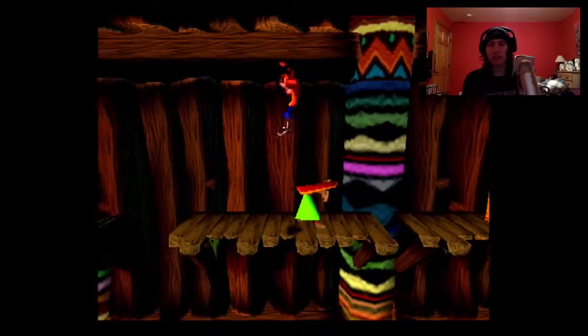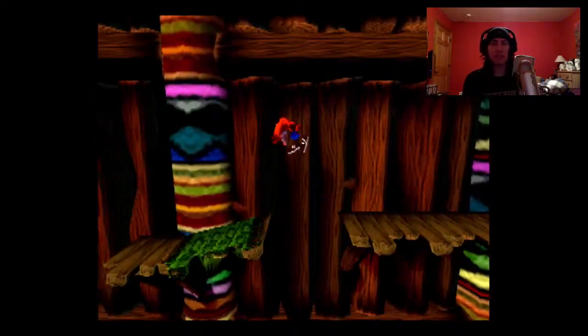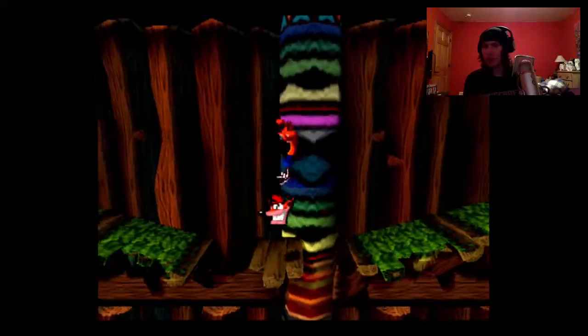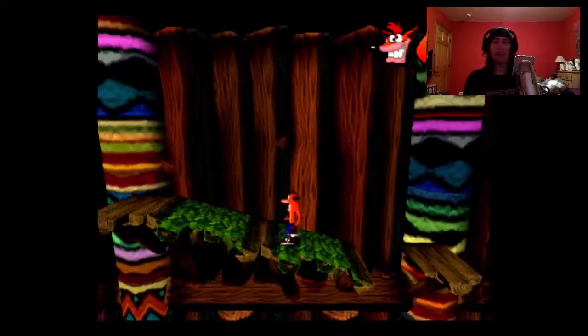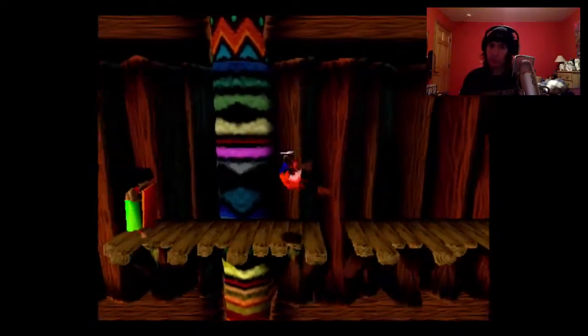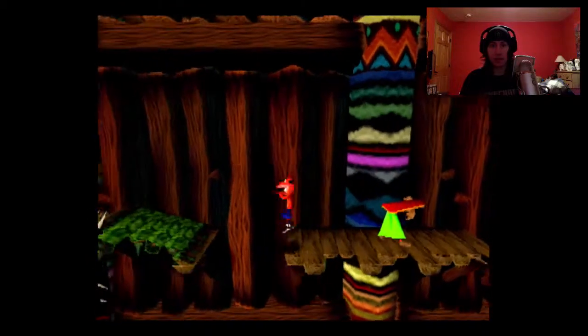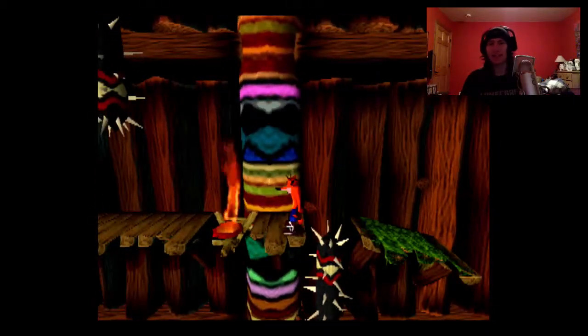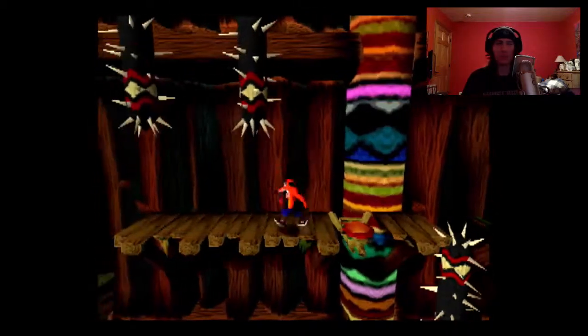These guys are tough. The guys with the shield — you just have to jump on them. If you run straight into them they will push you off the cliff and kill you. So you want to jump on them and then spin into them. Watch out for the monkeys. And that guy you can just ignore — you don't have to kill them. They don't count as boxes.